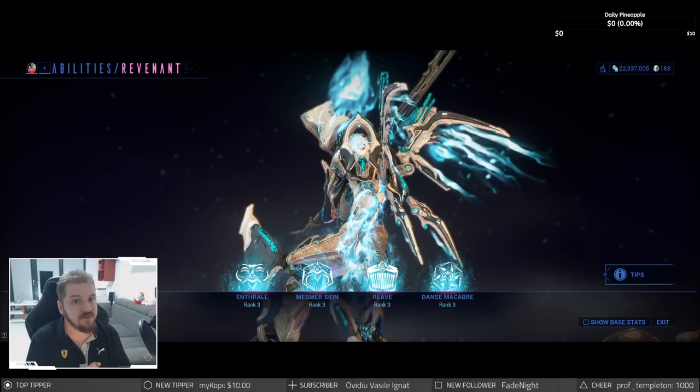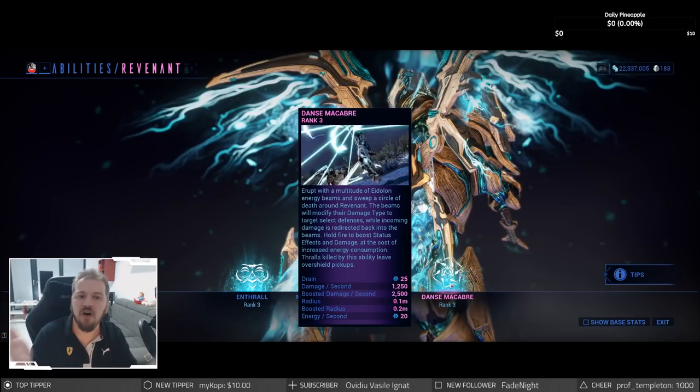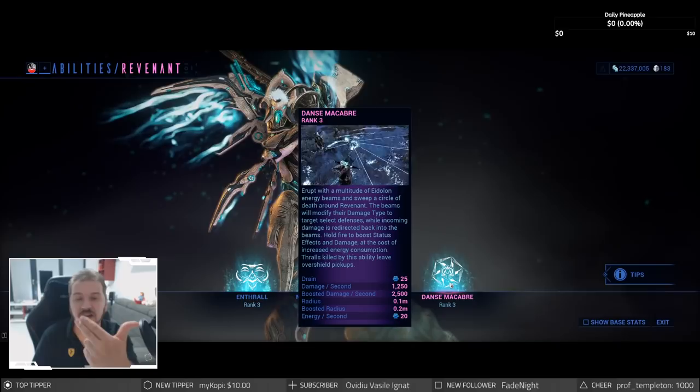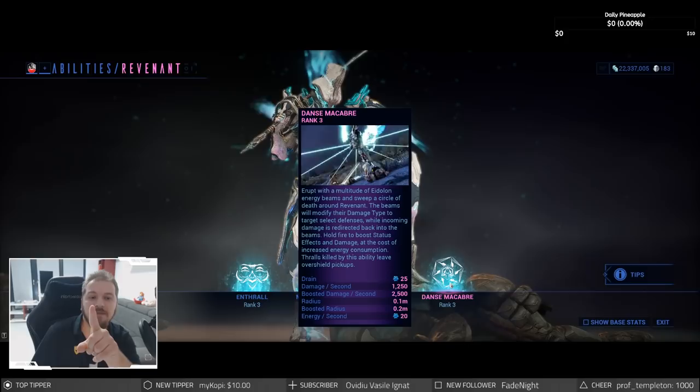What I like to play with Revenant is Dance Macabre — his fourth ability — which makes him essentially a light show, a disco ball, a beyblade, a ballerina. A build like this is very comfortable: you can use your three ability while using Dance Macabre and move across the entire map, picking up energy orbs to replenish energy, and keep on spinning essentially forever.